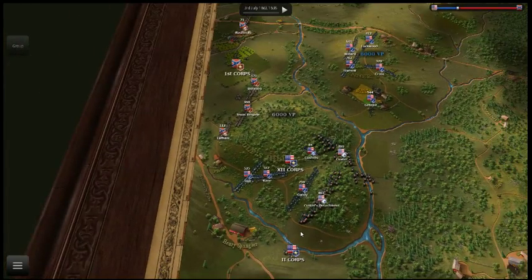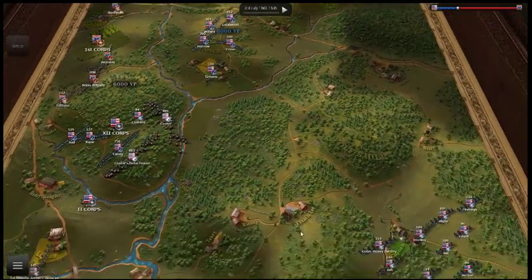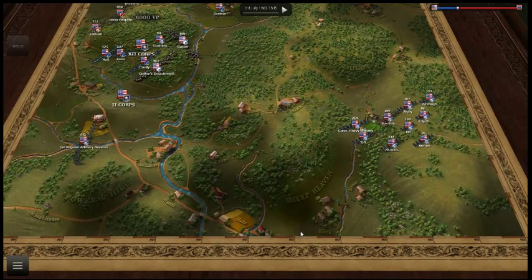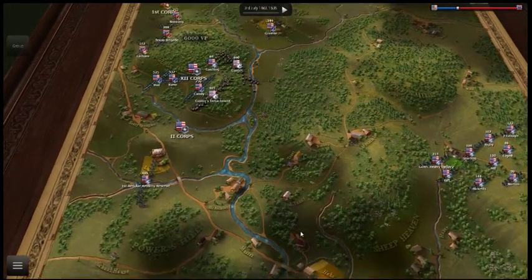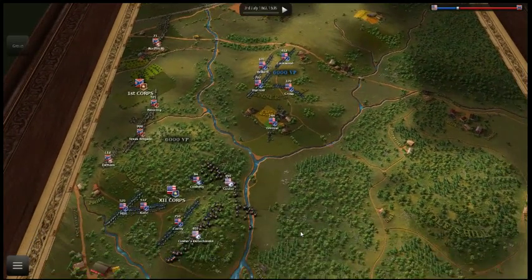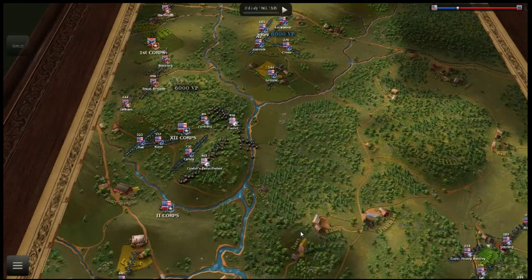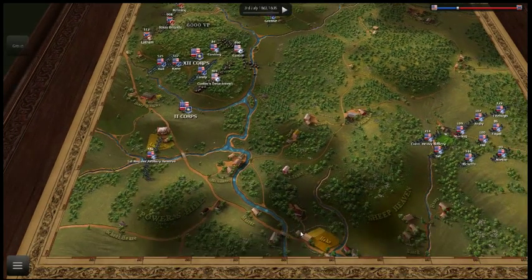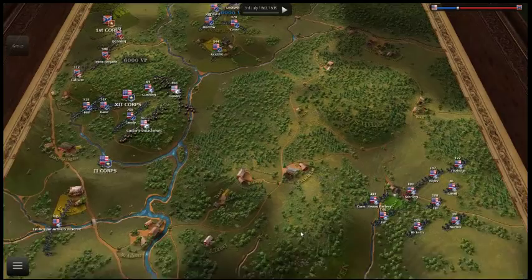I've never seen this part of the map before, I've seen parts of it but yuck. Powder Hill. We have Benners Hill, looks like they have Culp's Hill. That is a huge artillery reserve — and tons of artillery down there.